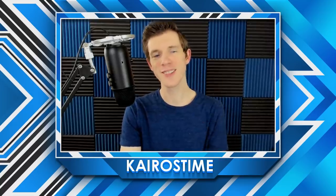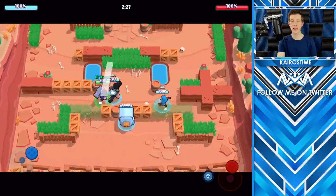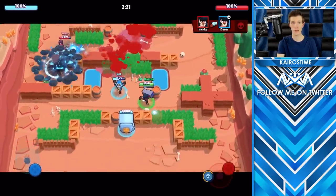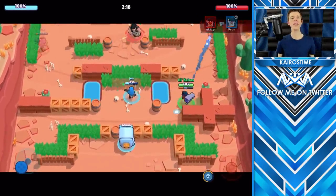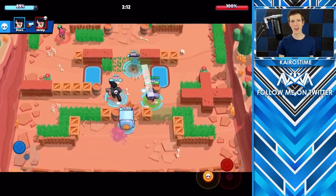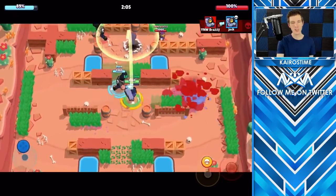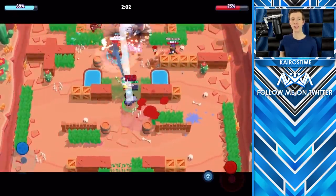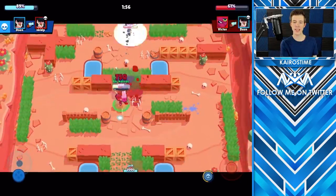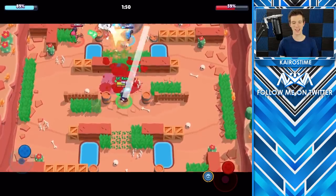The third thing that new players do that experienced players do not is quickly spam all three shots as soon as they see an enemy brawler within range. If you do this there is a very good chance that you won't actually have ammo to take out an enemy when they are one shot away from being eliminated. Experienced players will willingly shoot out that third ammo whenever that third ammo slot is charged up. By not firing off more than one shot at a time, experienced players will always have two ammo slots available to finish off their opponent at the right moment. It is not the early fight that matters in Brawl Stars — it is the finishing kill.